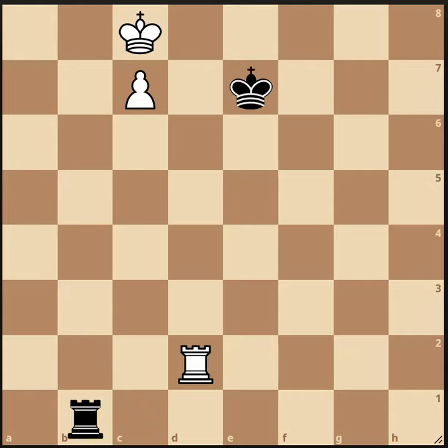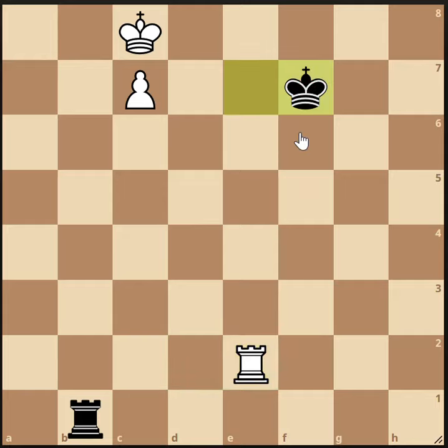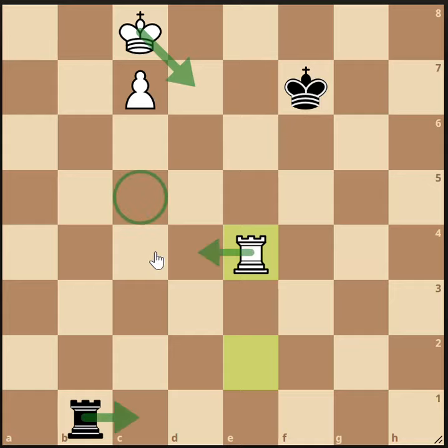So what do we do if we can't run out with the king? We make a very clever maneuver with our rook — we lift the rook to the fourth rank. The purpose of that is we're next going to run out with the king, and this time we're going to get the king to the c5 square. When the black rook checks us, we'll be ready to block with our rook and then promote. So this rook is going to provide our king with shelter.